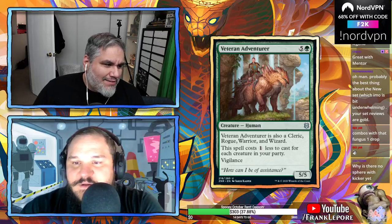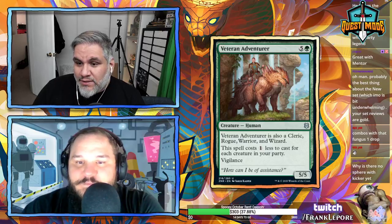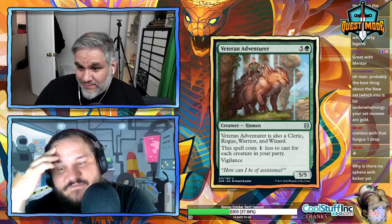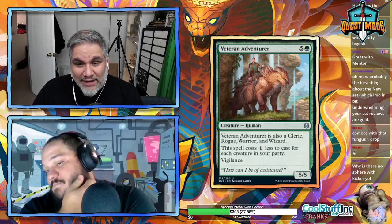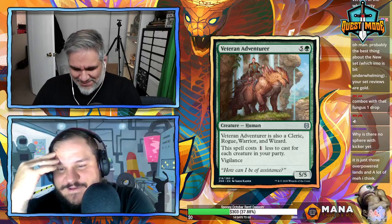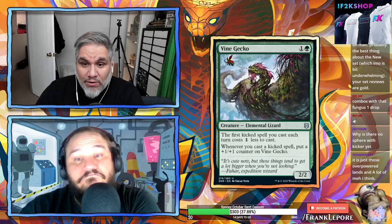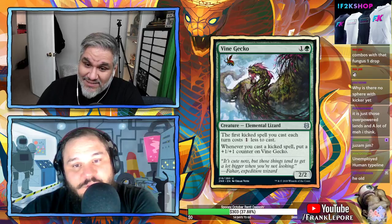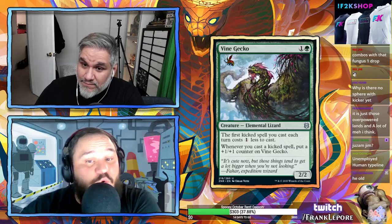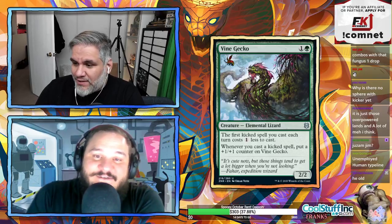Pez Manana — six mana for a 5/5, also a cleric, rogue, warrior, and wizard. This spell costs one less for each creature in your party, plus vigilance. So potentially four mana for a 5/5. Vine Gecko — 2/2 for two: the first kicked spell you cast each turn costs one less, and whenever you cast a kicked spell put a +1/+1 counter on it. This seems good — two of these is a big mana discount and they both get counters. On the list.